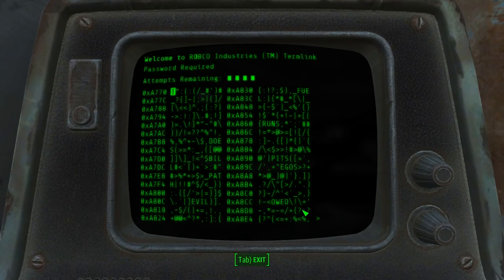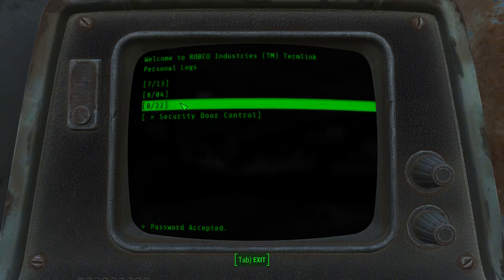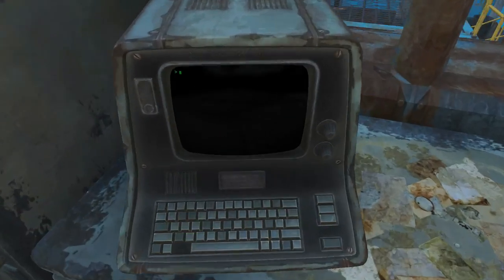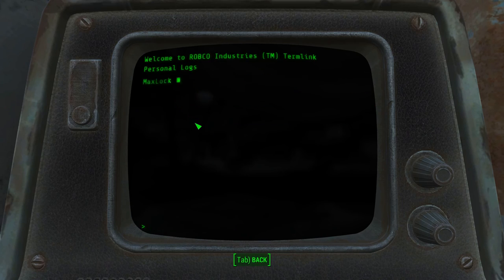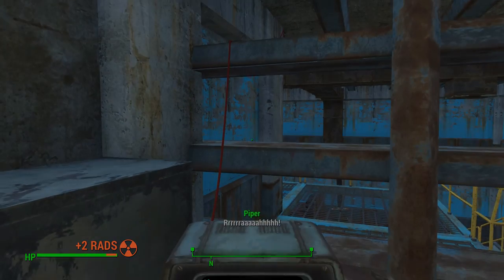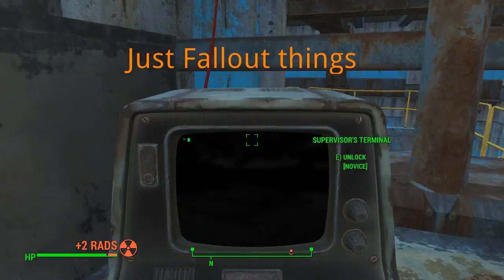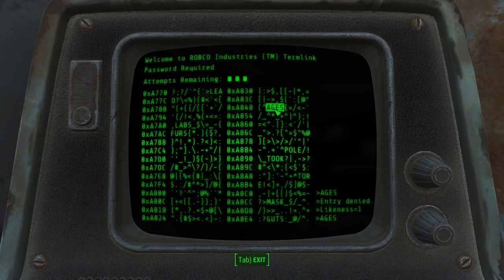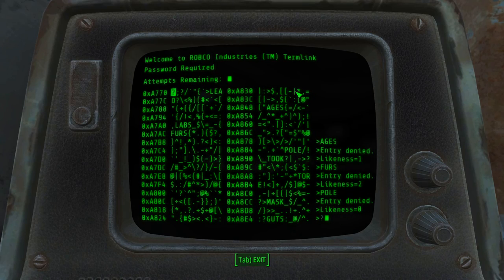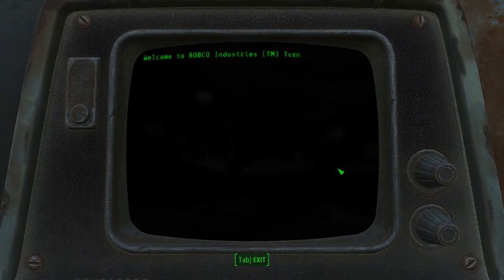Number 11: You can quickly exit terminals — instead of mashing Tab like you hate the keyboard manufacturers, simply hold it. You won't have to go back through all the menus and submenus; it will just exit instantly. This isn't really a big deal, but it will save you a decent chunk of time and sanity. Number 12: You can retry terminal hacks. You have three chances to get the password right — if you simply leave the terminal after your second guess, you'll be able to keep repeating this indefinitely. So don't risk locking yourself out unless you're absolutely certain. Just reset and be safe.